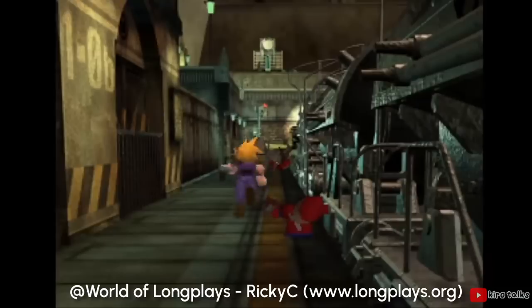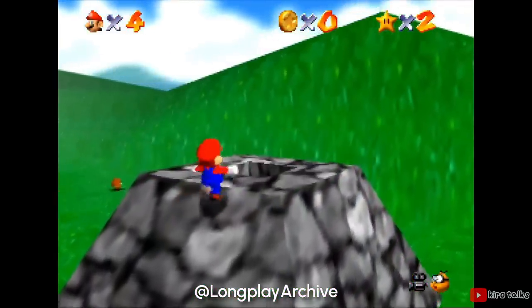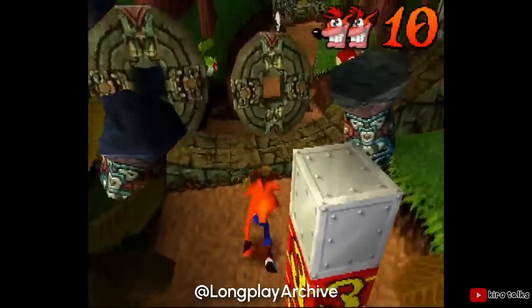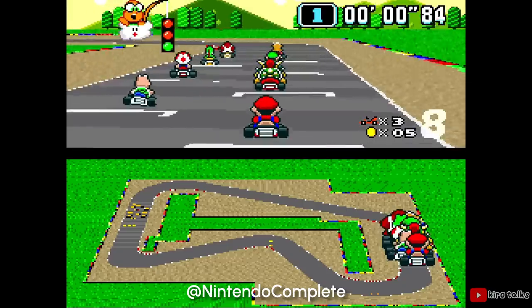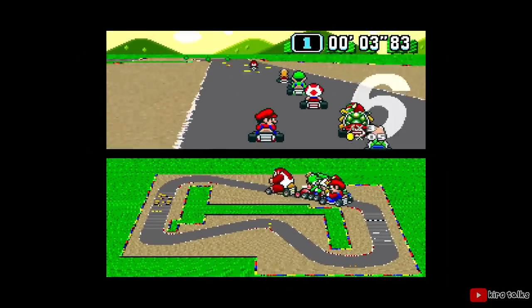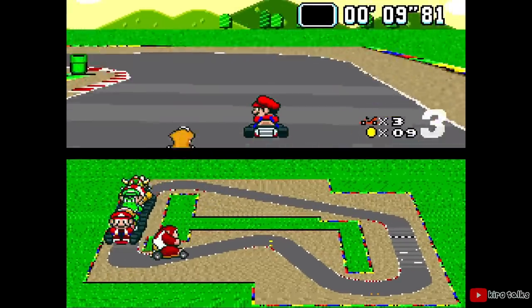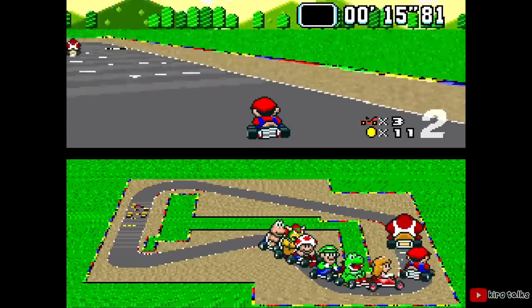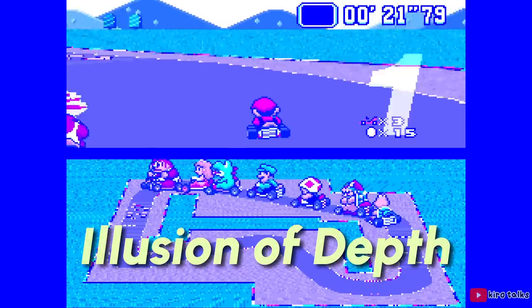When people think of early 3D games, they usually think of Metal Gear Solid, Final Fantasy 7, or Super Mario 64. But the third dimension has a far longer history than that. The easiest place to start this video about the history of 3D games is with the first 3D video game — but to be honest, I don't really know what that is. It's hard to determine what exactly makes a game 3D. Look at 1993's Super Mario Kart: this game has three dimensions with height and depth, but it doesn't use any 3D polygons. The 3D effect is done by making character sprites bigger and smaller depending on their distance from the camera, and the racetrack is a 2D image skewed to give the illusion of depth. But what is the difference between the illusion of depth and actual depth?